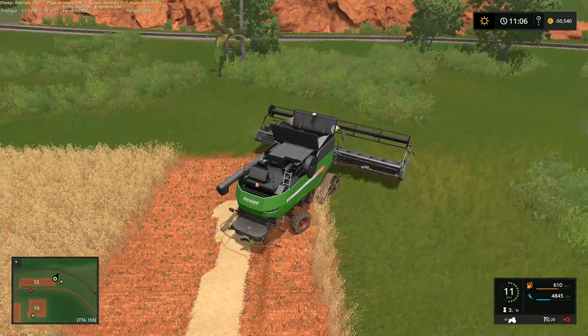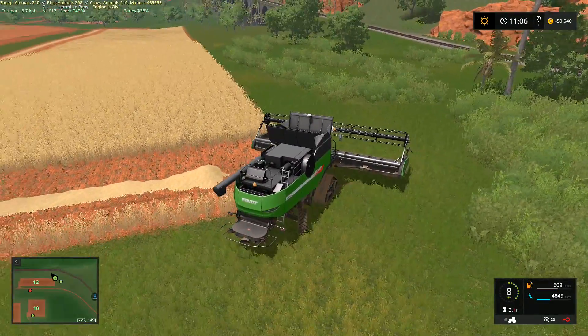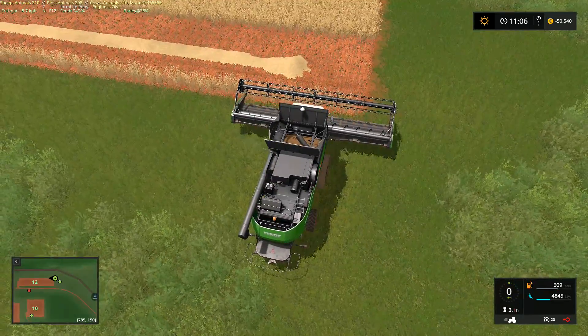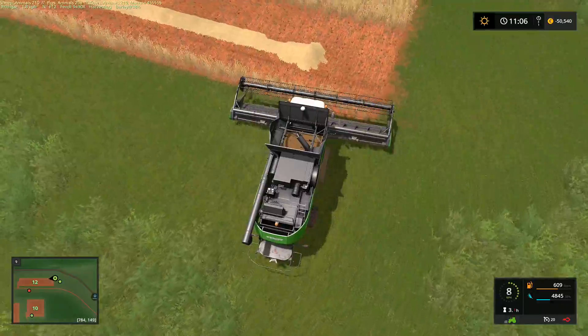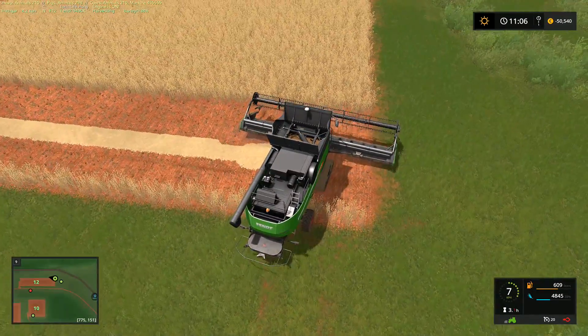I'm also confused as to why I've got this bit of grain on the end of the field. This doesn't make much sense to me — I do not understand why I can't harvest this little bit of grain here on the end of the field. Apparently we're not allowed to do that.